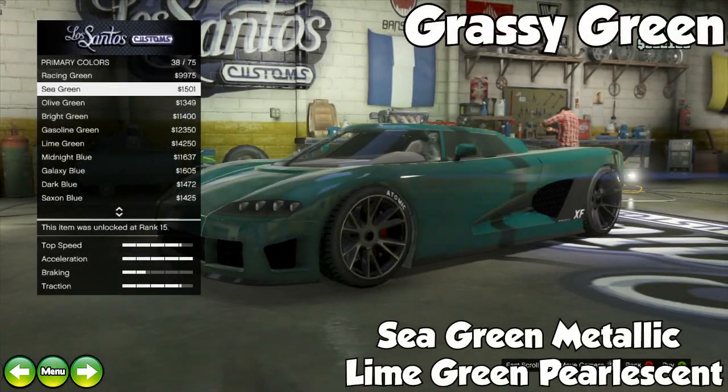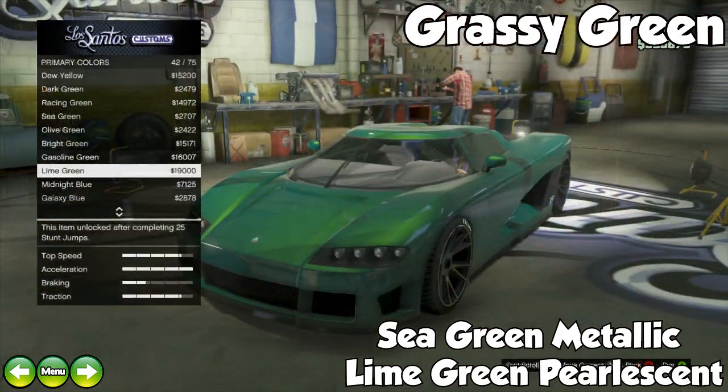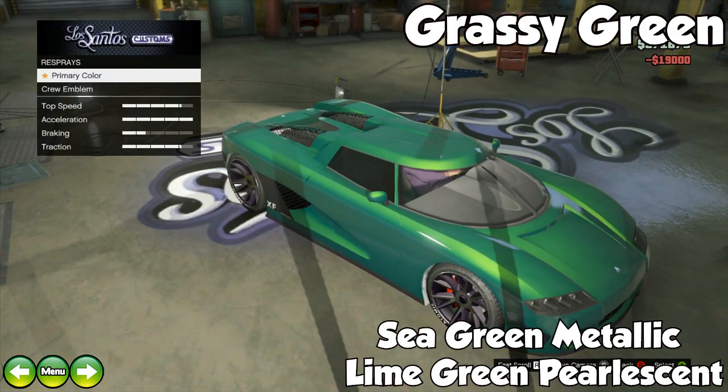The next one is called Grassy Green. This one consists of sea green metallic with a lime green pearlescent, and if you're a fan of green, I think this is probably one of the best ones.